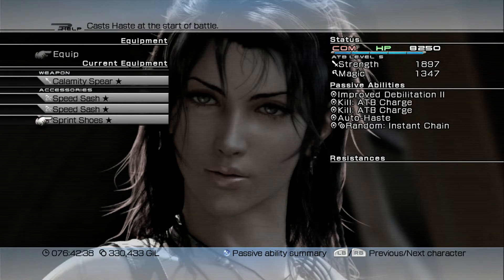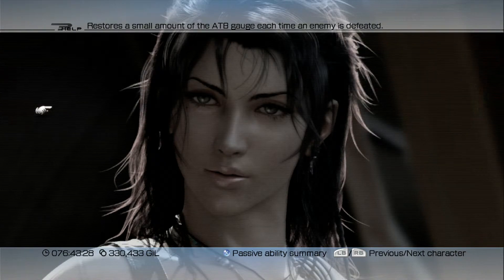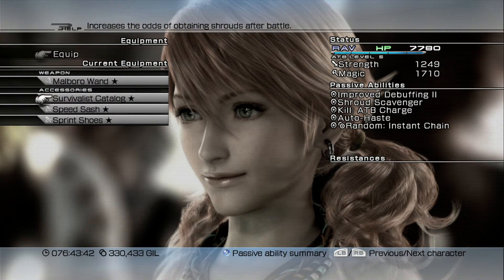Once Fang actually learns the Haste ability on her Synergist role, you really don't need Sprint Shoes — unless you're fighting regular enemies. For boss battles we're going to take the Sprint Shoes off because Fang's Haste ability lasts longer than Sprint Shoes. So the accessories I have now are specifically for regular battles. They're great because you can sometimes instantly stagger enemies, you have Haste from the start, Lightning has the Adamant Bangle for high HP, and she'll usually be the last one standing against strong enemies.